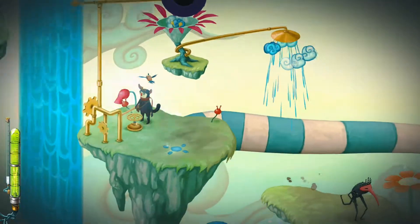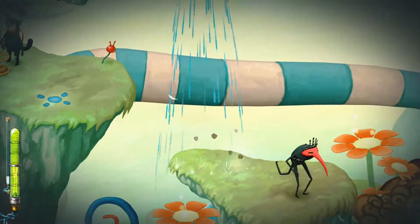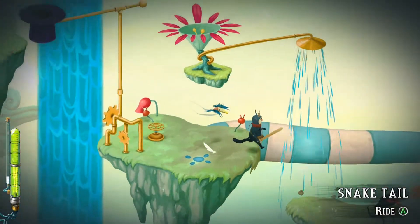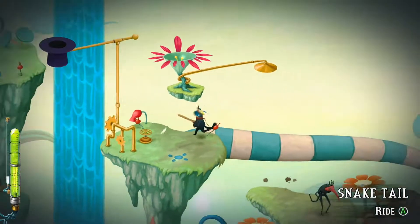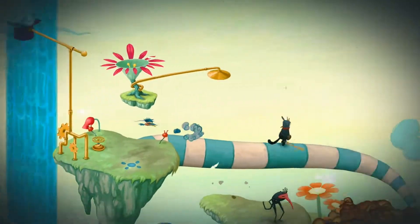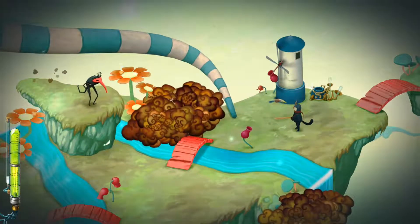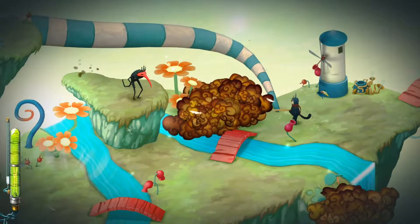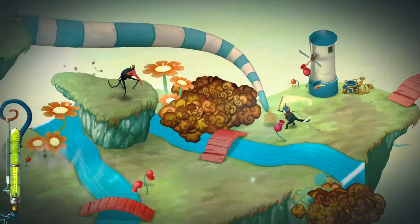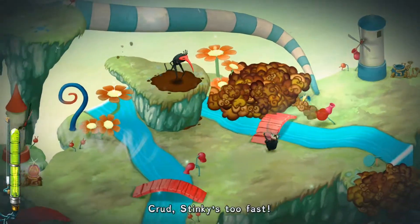What does that do? Do we need to get him to jump over there? Let's get some more water. I think we must have to get him to jump back right over there. Let's try it. Quit dancing. There we go - we jumped back.